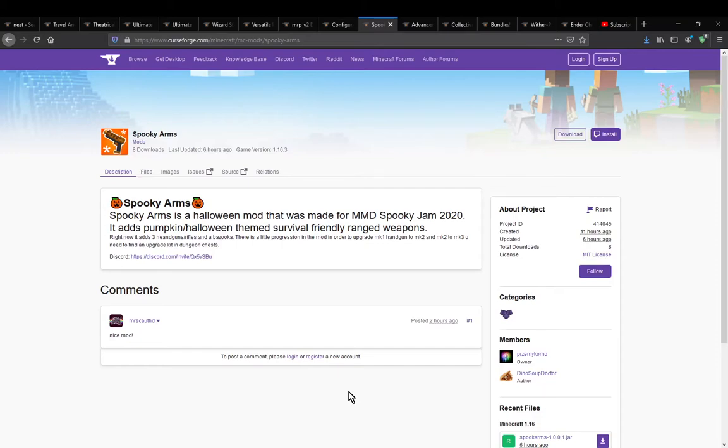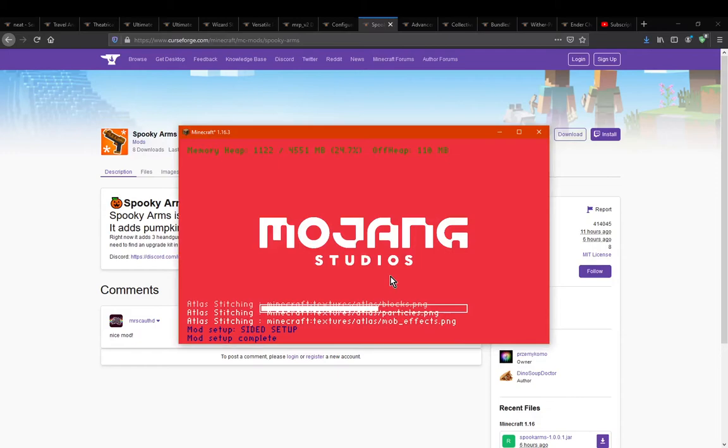Just three tiers of handguns, pistols, a bazooka, and some upgrades. I don't know the exact drop chance of the upgrade kits, but I assume they're probably fairly accessible once you find a dungeon — at the very least.